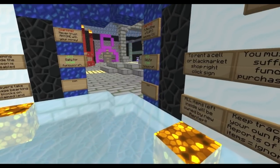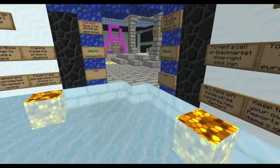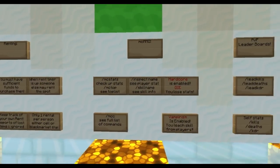Renting — we do have jail cells. Each block has jail cells. It's about $100 a day. You just right-click the sign and rent yourself a cell.